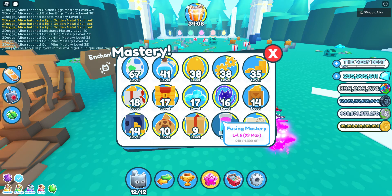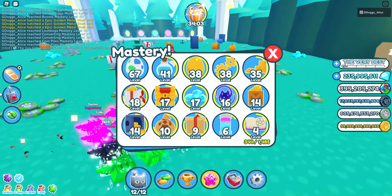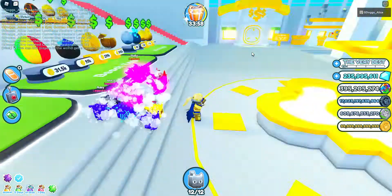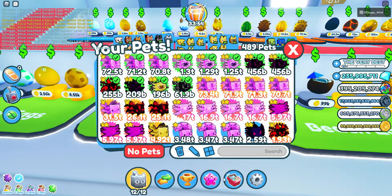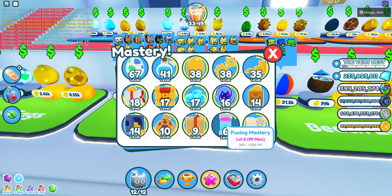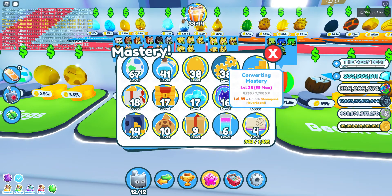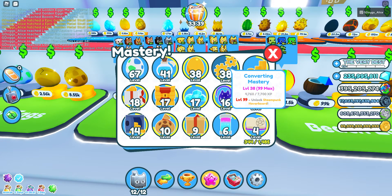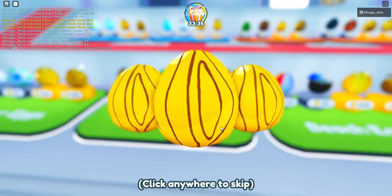Next up we have the Fusing Mastery. So you want to go to the shop and just open some golden pads. The reason I say golden pads — you will just have to open golden pads, not normal pads.